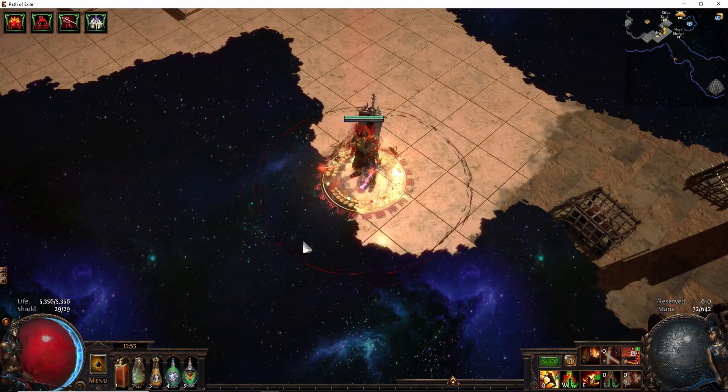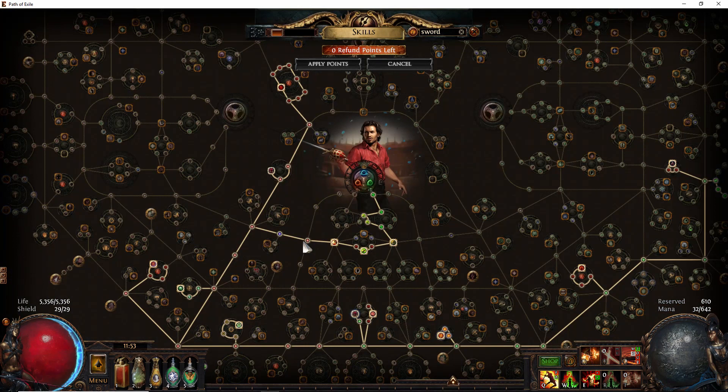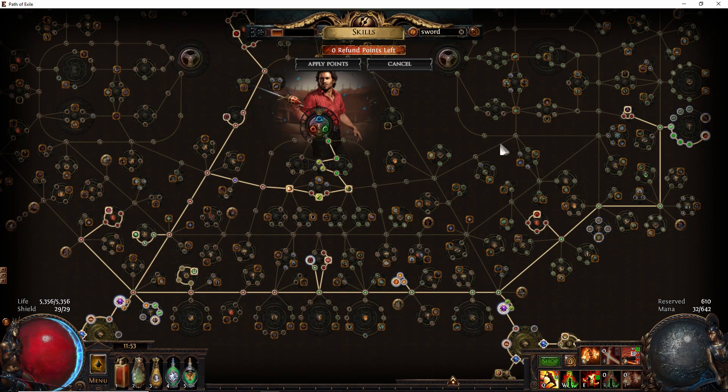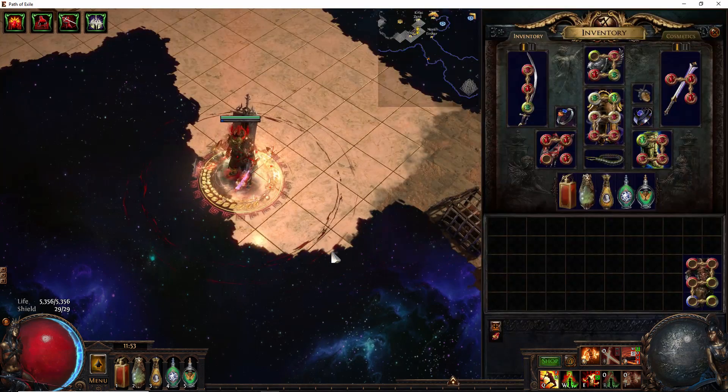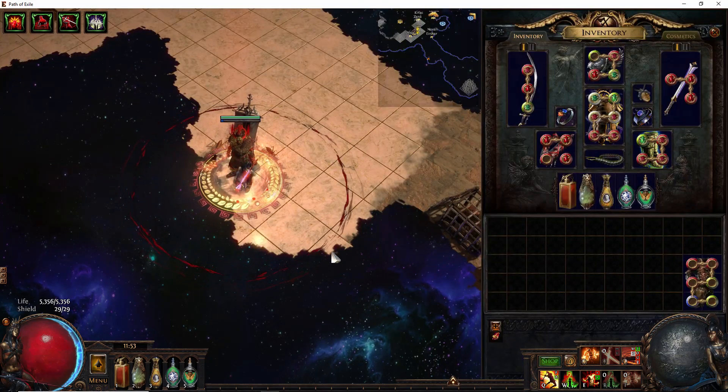That covers everything for the character. For Bandits, we kill all, or save Alira — those are the two options I would go with. Probably saving Alira is the way to go. Alright, that covers it all. I hope you guys enjoy this build — hope it looks fun to you. If you want a build that's fun to run around with, speedy mapping, spin to win — this is a good build. You guys have a good one, hope you liked it.